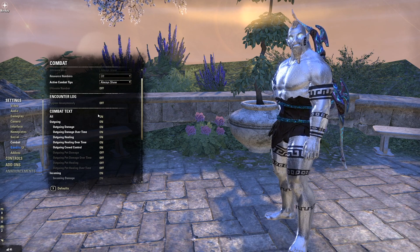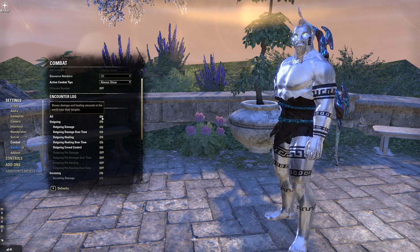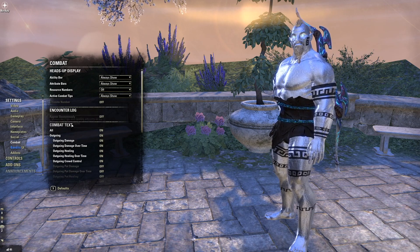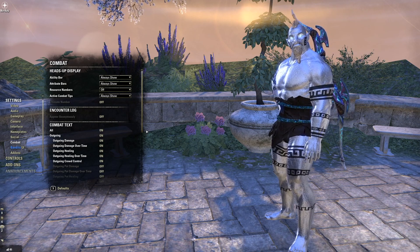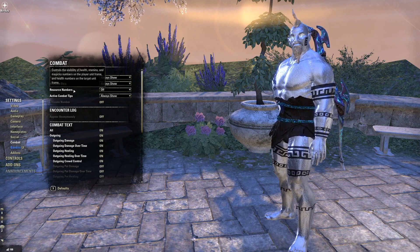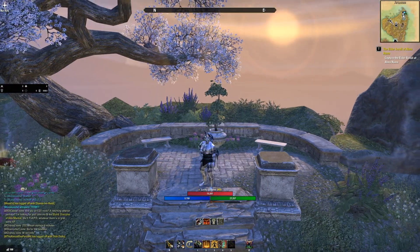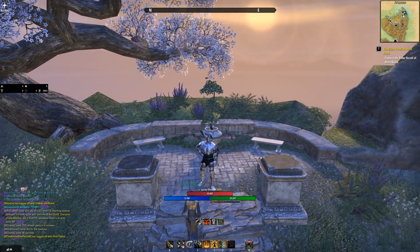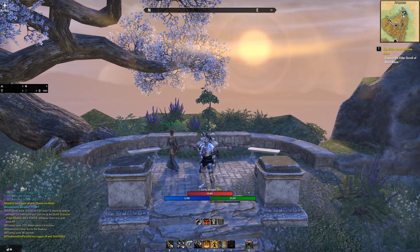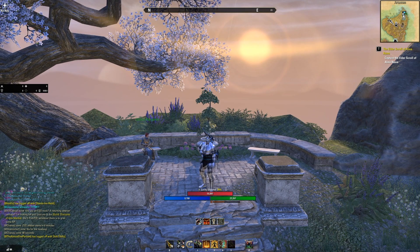Combat text — I turned this on. It's completely optional, but it will put numbers above enemies' heads showing how much damage you've done when you hit them. And that's it — those are the main settings I changed that resulted in the look that I have. The UI is pretty small, certain information is always up. Customize it the way you like — there's no right or wrong way. Those are the most useful settings for beginners that the game didn't have on by default.